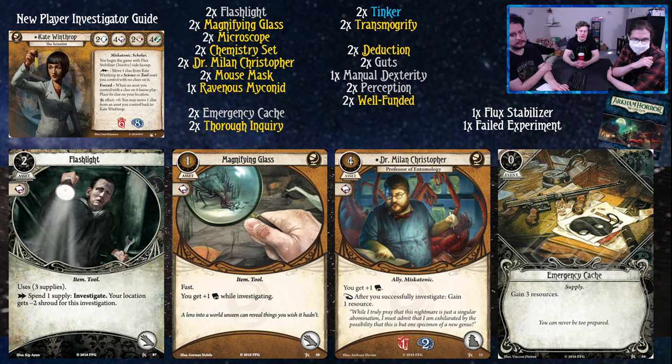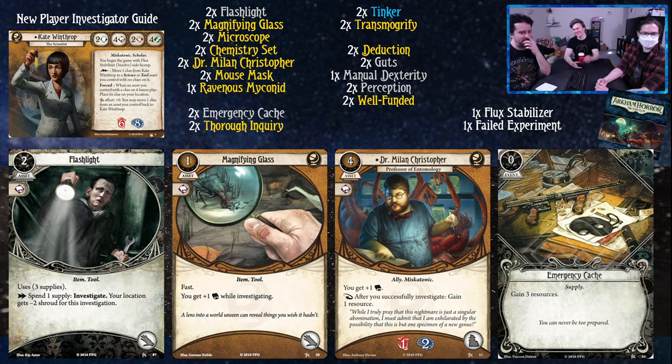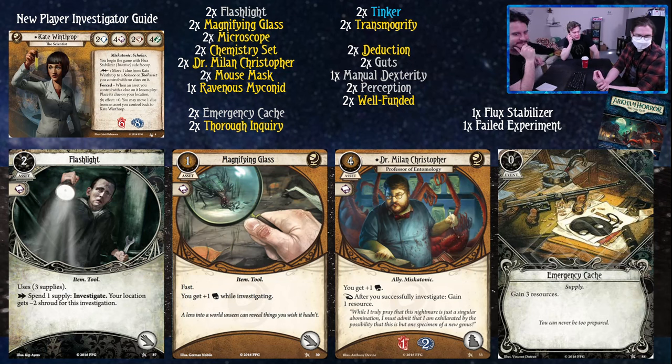Magnifying Glass is a tool that gives you plus one Book while investigating - this is your bread and butter. You can tinker it so you're always holding your Microscope, then just put clues on your Magnifying Glass and lightning bolt the upgraded version back into your hand, put the clue back on you, put it back into play, put another clue on it, and do that for as long as you need. The ceiling is relatively low - it's really just unexpected courage - but it is just very efficient.